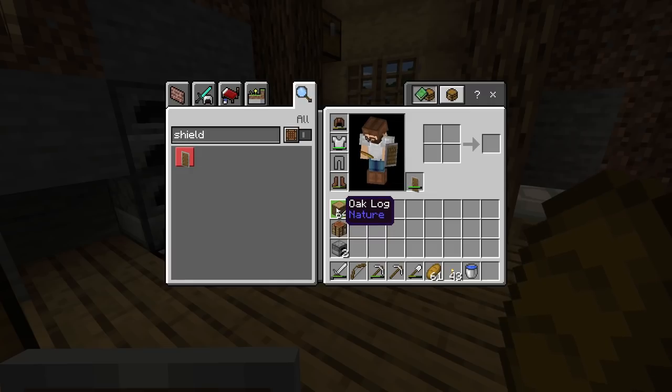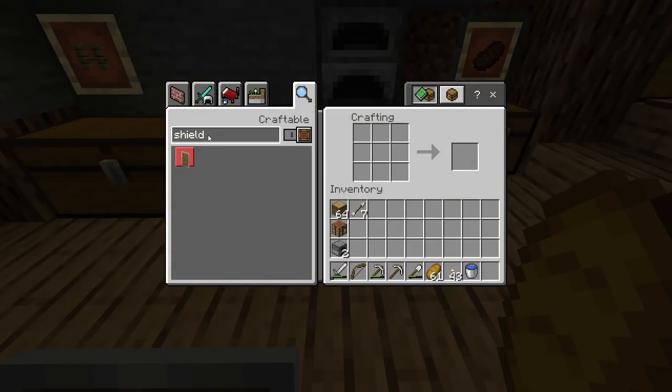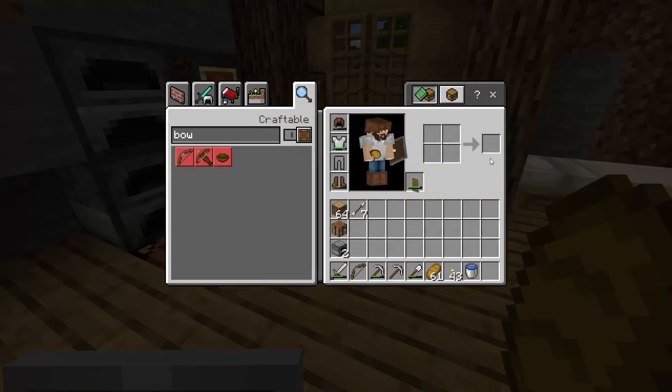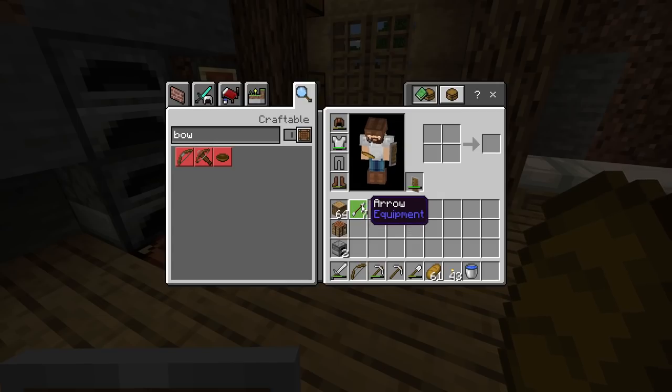You'll also use those logs to make sticks for more tools as you go. Bring a crafting table so you can craft pickaxes and shovels underground. Bring a couple of furnaces so you can quickly smelt any iron you find into tools or armor. Also bring a sword and probably a bow. A bow is crafted from three sticks and three string.